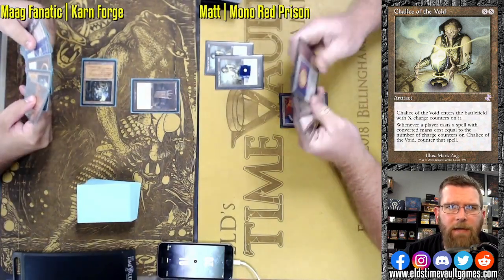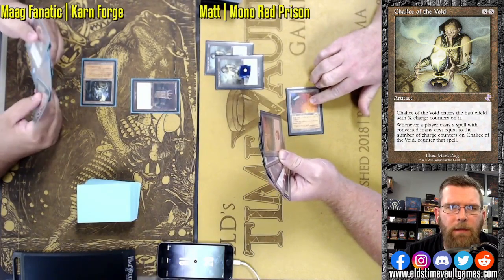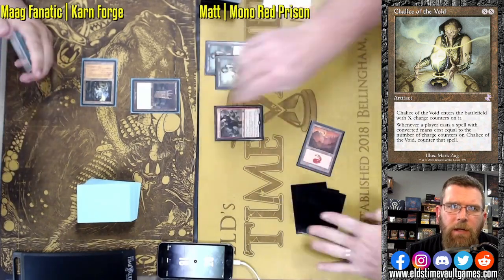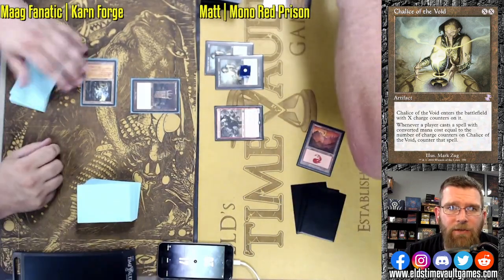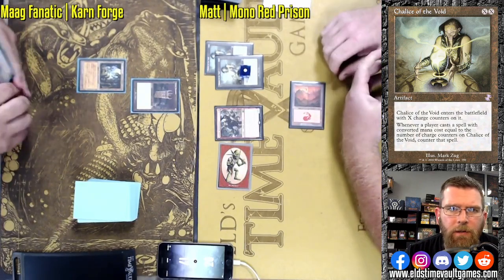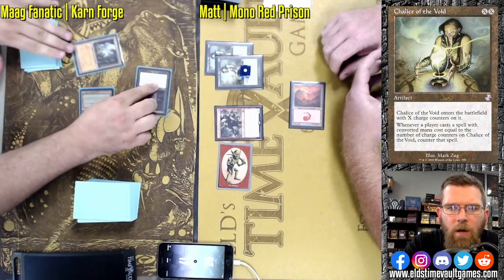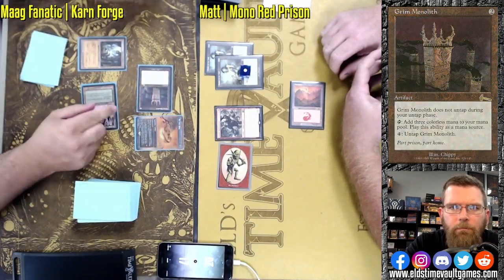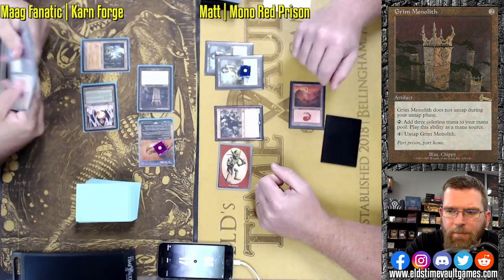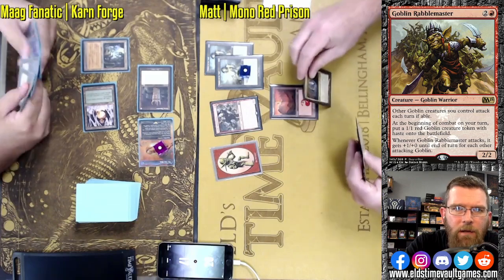Not sure if Matt has the One Ring in his list, but it certainly has been an inclusion in many Mono Red Prison lists. We have a pair of Chalice of the Voids — one at zero, one at one — and a Rabble Master kicking things off. Grim Monolith on the other side for Mog, and he's able to land a One Ring.